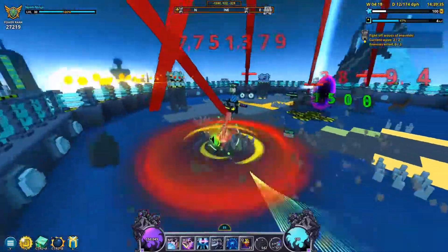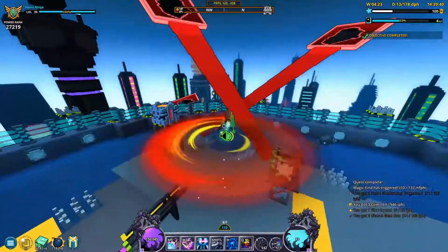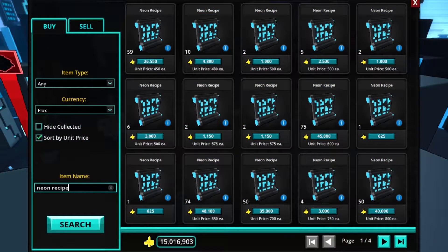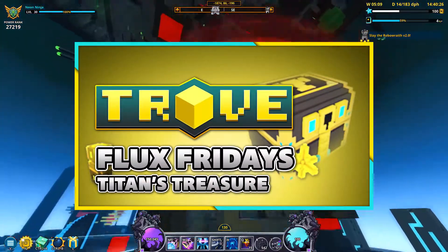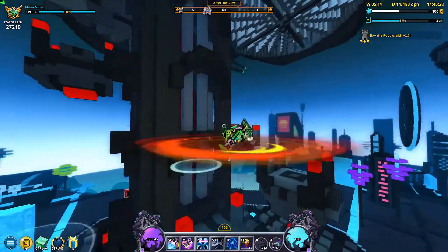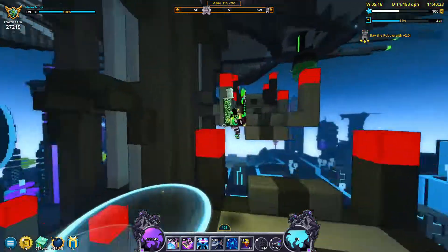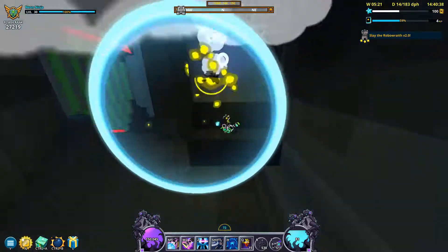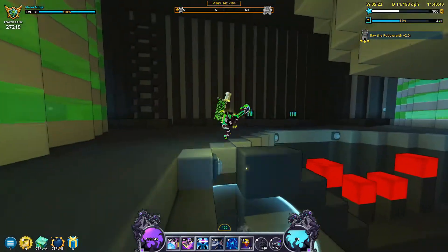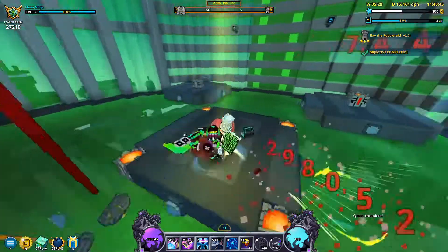In order to actually make flux from this farm, you can sell these two items on the marketplace. At the time of recording, each Neon recipe can be sold for around 500 flux, while each Neon City scrap case can be sold for around 2000 flux. Similar to the titan's treasure chest from last week's episode, the Neon City scrap cases can be opened for a chance to receive more flux than you'd get by selling them directly to the market. However, I don't recommend doing this since more often than not you'll receive way less flux by opening them, and will probably end up with 1 third or 1 fourth of the flux that you'd get by selling the cases straight to the marketplace.